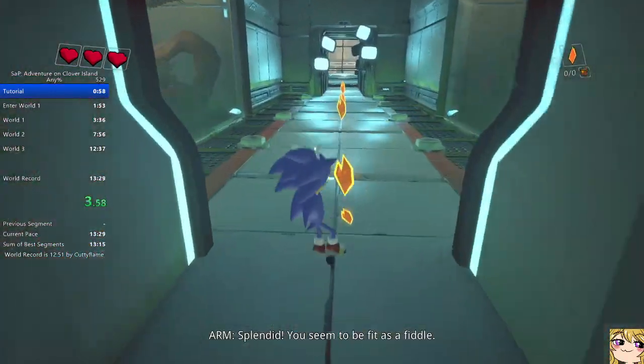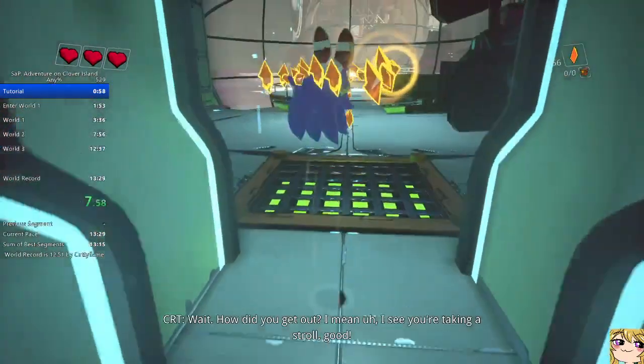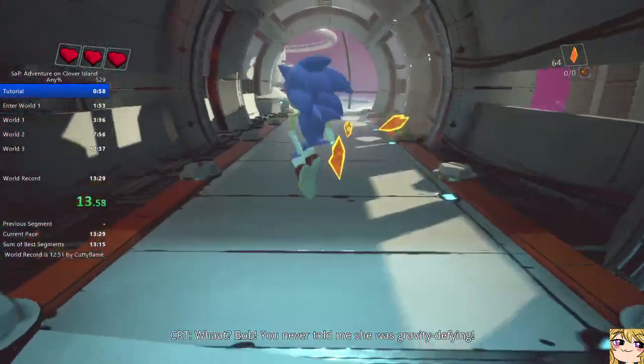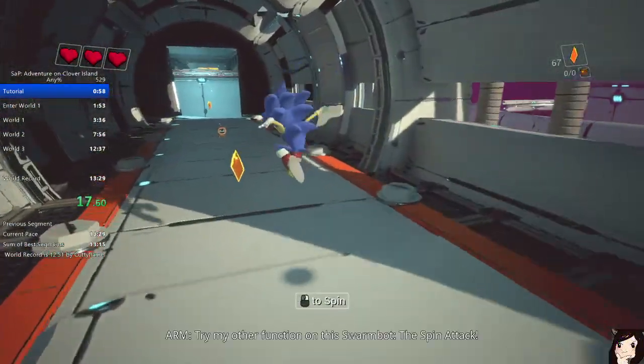So this is Skylar and Plux, this is a 3D platformer. The main mechanic we're gonna use in the speedrun is the bunny hopping. This is intended by the dev as a bonus thing, but it was not intended for a casual playthrough.